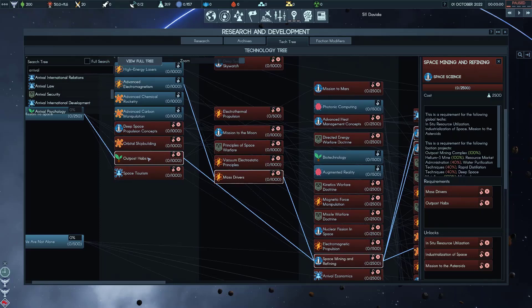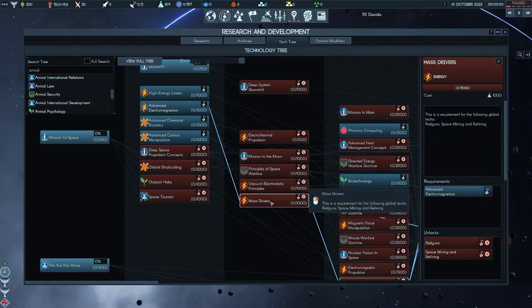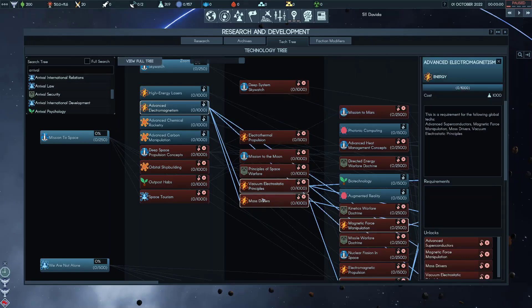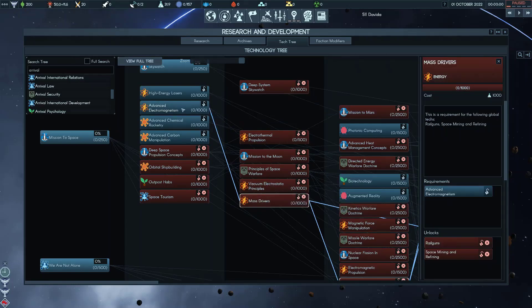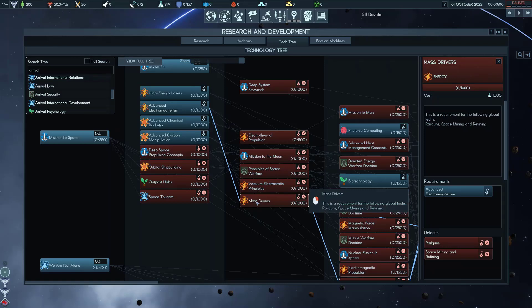In order to get Space Mining and Refining, you need Outpost Habs — which you're already going to get. You also need Mass Drivers. This is basically shooting packets of the five resources between Earth and the various places. It's a little science fiction-y, not as hard science as most of Terra Invicta, but it's necessary to make the game fun. In order to do Mass Drivers, you need Advanced Electromagnetism — that's available right away but someone has to pick it in the global tech tree. That's 1000 Energy Science, and then another 1000 Energy Science.